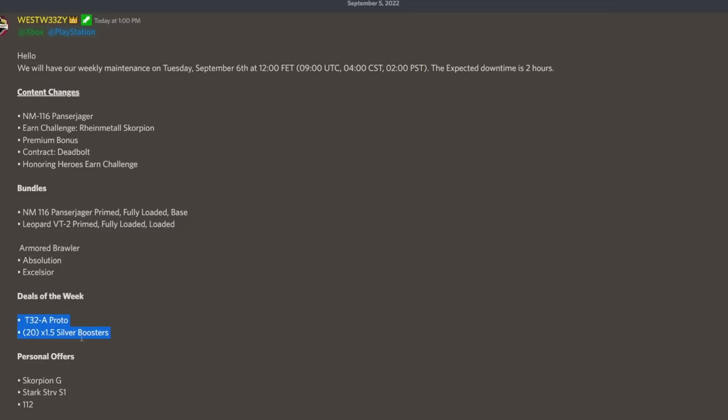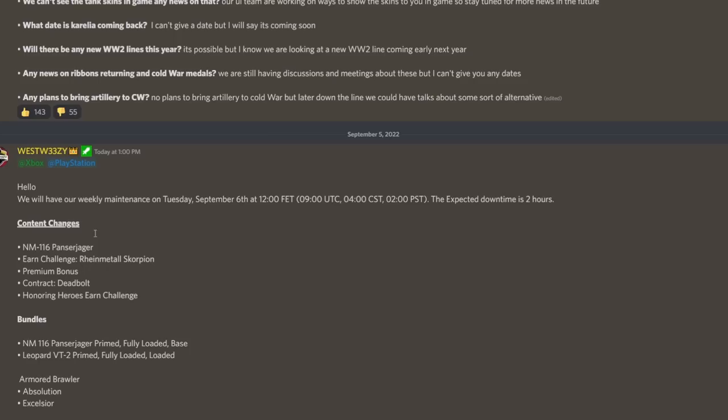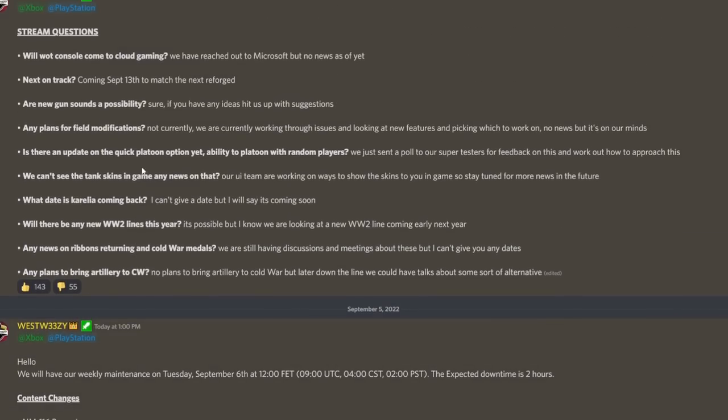Personal offers include the Scorpion G — but don't buy it, because the urn challenge is for the Rheinmetall Scorpion, which is literally the same tank without the skin and free to earn. If you can't earn it, then buy it at 50% off since it's a brilliant premium. The Strv S1 is also available — not my favorite, I find it boring to play. The 112, the Chinese tier 8 heavy, is okay but nothing special and probably doesn't play all too well anymore.